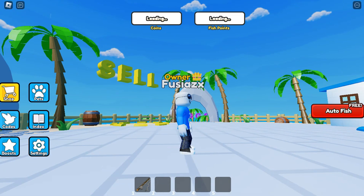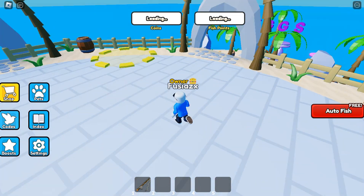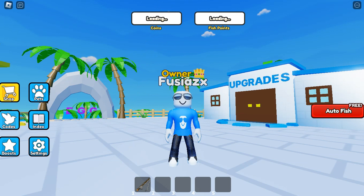I know everything you see here is not the final product. This button doesn't work, these buttons don't work, this fishing rod doesn't work, these UIs don't work yet. I'm basically in need of scripting right now. As you can probably tell, I'm making a fishing game.